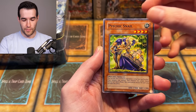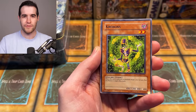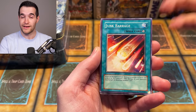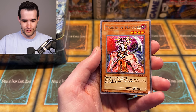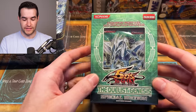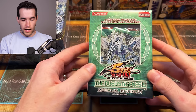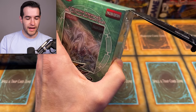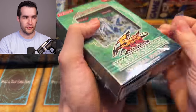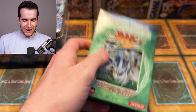I apologize for the background — the setup isn't ready yet, but I think the lighting is actually coming together really well. We have a Duelist Genesis unlimited pack here. I've never pulled the ghost rare Stardust ever, so I'm really hoping we can do that today. I figured we'd go backwards and start with the Five D's cards first. Pulling a twin shield defender here — Duelist Genesis, here we go, we've got a lot of packs to open today.